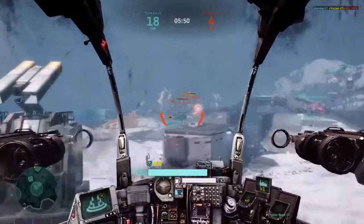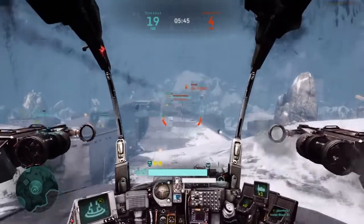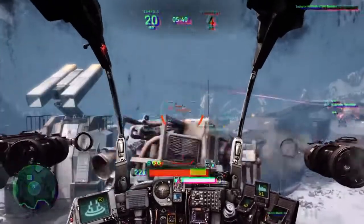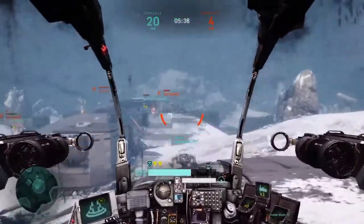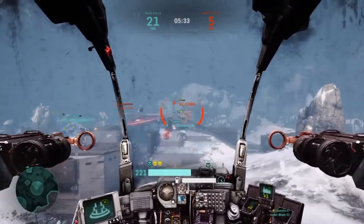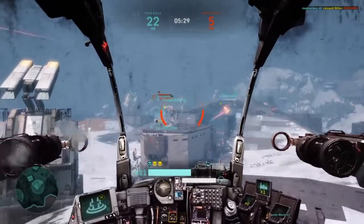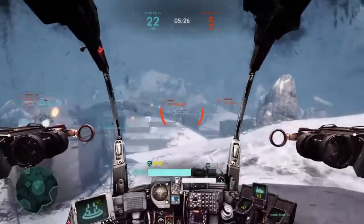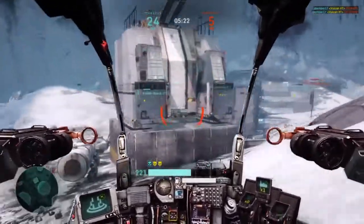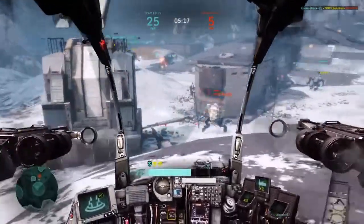As far as items go, you can drop a deployable turret with the square button, and if you press the triangle button, you'll fire a detonator missile, which explodes in a satisfyingly large fireball whenever it makes contact with anything. Or if you want to, you can manually detonate it early by tapping the triangle button again while it is in flight and let it explode midair. Keep in mind that these two items can only be used once per life, so don't forget about them. You especially don't want to die without having placed a turret anywhere.